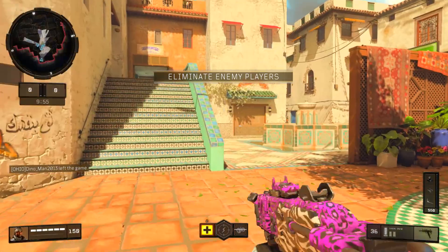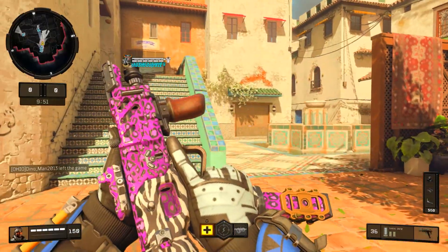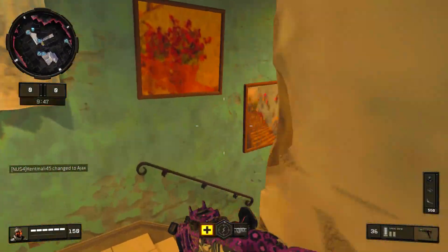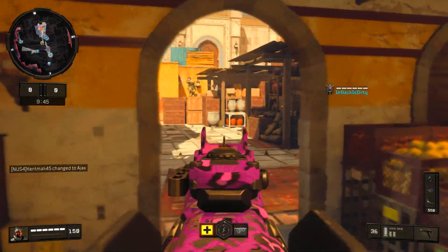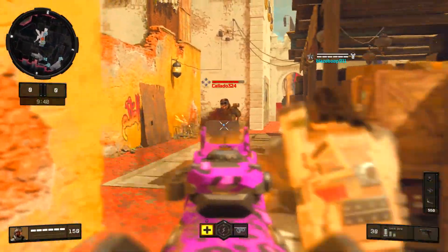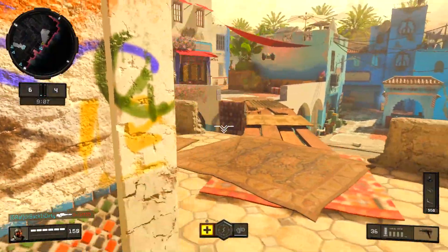Alright guys, here we go — TDM on Morocco, starting off with this Party Rock camo. This thing looks pretty beautiful, not gonna lie, but I can't wait to hopefully get it to all 30 kills and see what the final transition looks like in game. Because right now we're playing TDM, so I don't know how many of these kills we're going to be able to get with our gun.